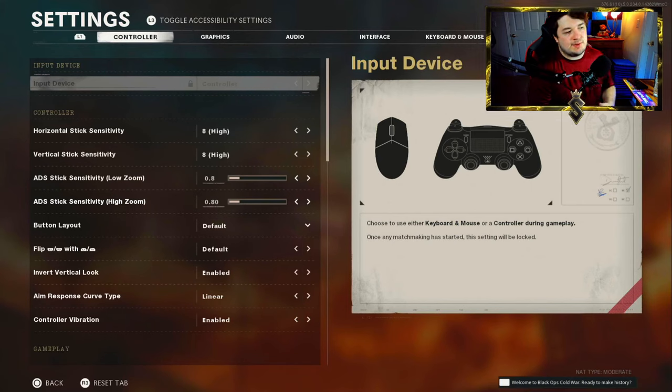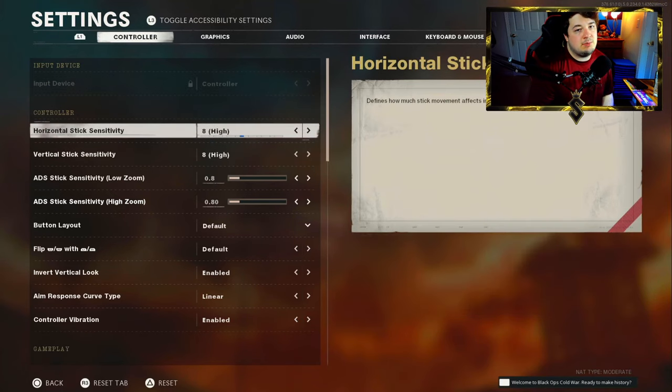Now for the most important settings — your controller settings — especially for people new to the game, this is going to be a test and trial process. You need to go into custom games and figure out what works best for you. For me I've been building up my sensitivity over the years and 8 seems to be where I find myself most comfortable. It's fast but not too fast where you sacrifice accuracy and overall affect your play as a whole.